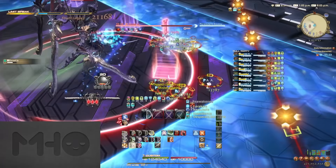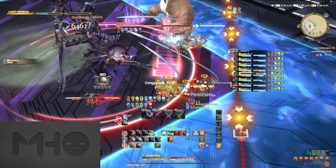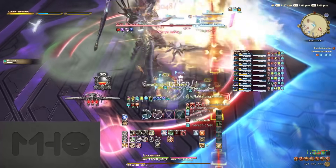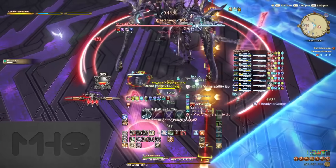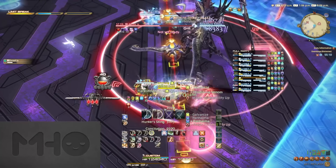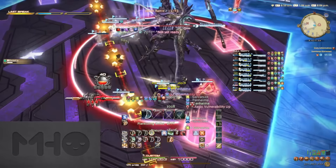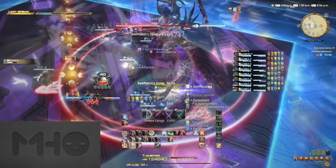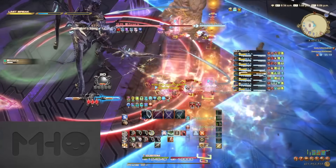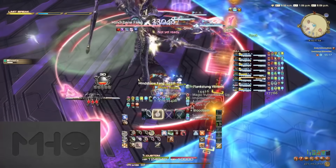Option one is to split up into two light parties and have each player in the stack trigger the explosion one at a time. We did healer, then tank, then melee, then ranged — or DPS one, then DPS two — but the order is arbitrary. Keep in mind, once your debuff is off you can freely pass through the line without any punishment. Just make sure to have a small delay between each hit, stay stacked up, heal between, and you'll be good.